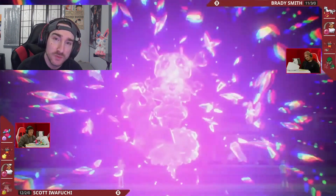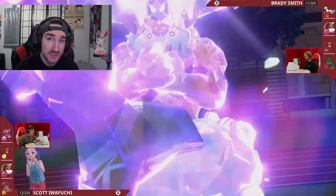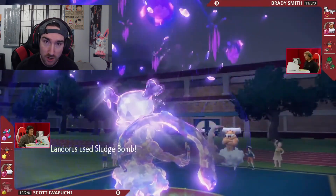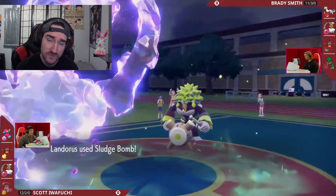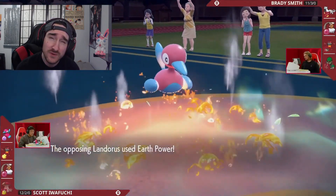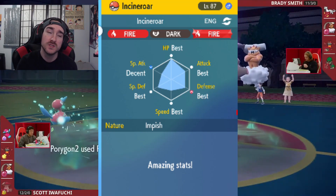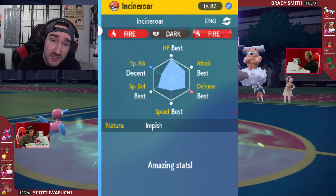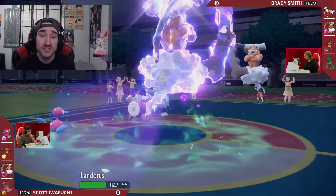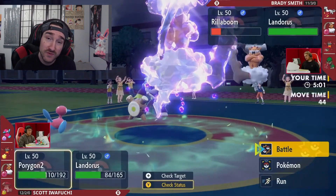Every Pokemon, depending on how it's built, should have optimized IVs. For example, Incineroar is a physical attacking Pokemon most of the time — it uses moves like Darkest Lariat, Flare Blitz, and Knock Off, which are all physical moves. So when you're building Incineroar, you want it to have 5 IVs, being the best in every stat except special attack, because special attack won't be used. You want your Pokemon to specialize in one thing.